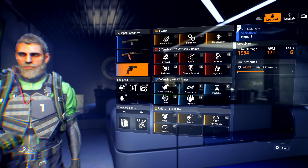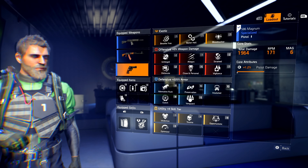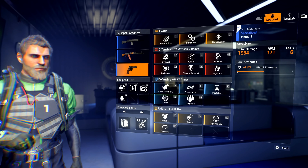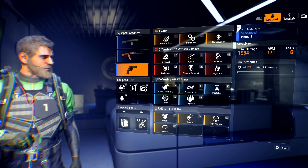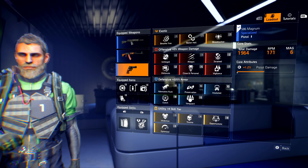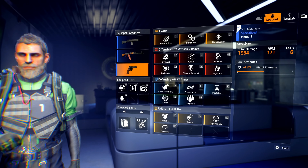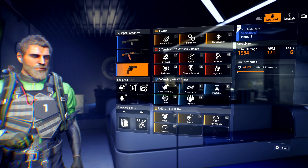Finally for my weapons I have the Magnum. The reason I'm using this is for that high base damage. It has a low magazine size of six being a revolver, however with the Bullet Hell exotic talent there's no reloading, so I get to utilize all of that higher base damage without worrying about the low magazine size. With Bullet Hell this magnum is unlimited ammo — just as fast as you can shoot.